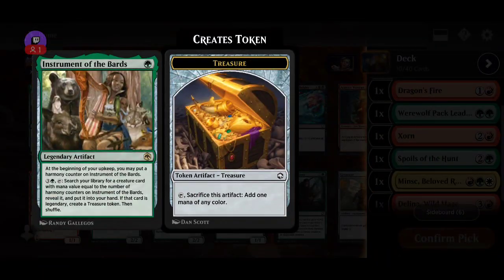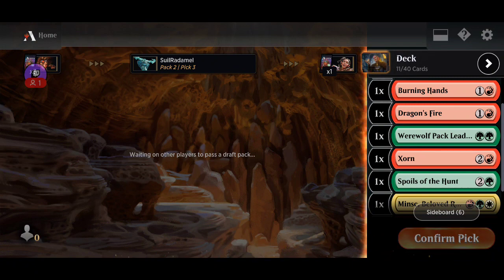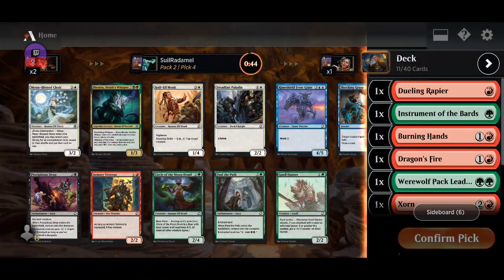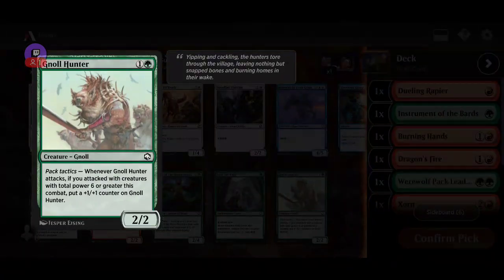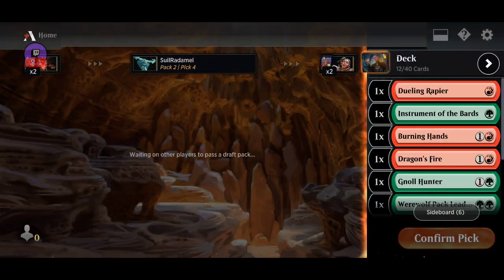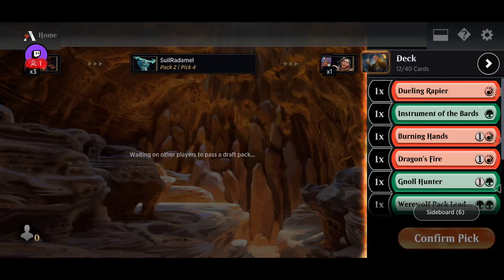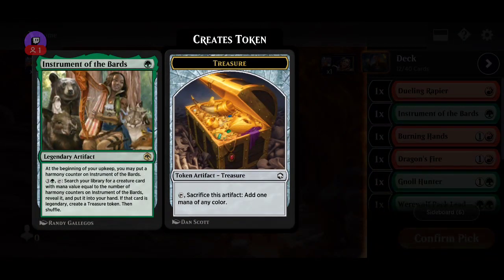One that ventures into a dungeon — kind of want to try this. It doesn't do anything for the first two turns, so maybe it's not good. So these are the payoff cards that I was talking about. This is a good two-drop that contributes to that pack tactics thing. We have some stuff — maybe I shouldn't have grabbed this but it seems powerful.